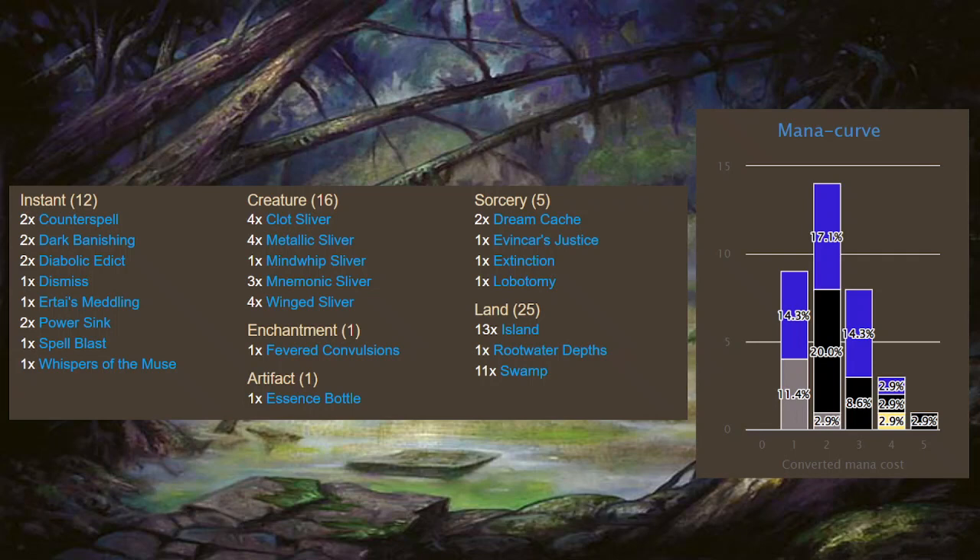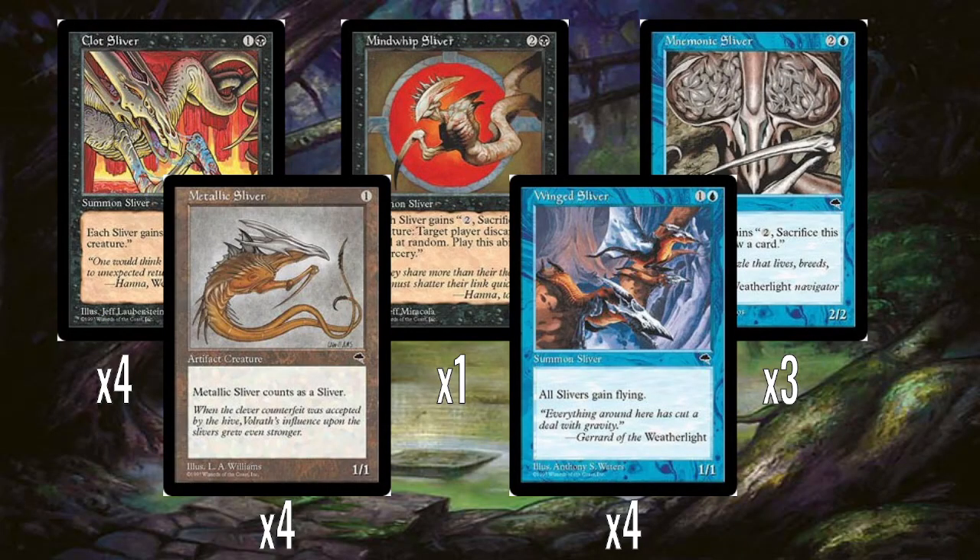The mana curve is off to the side here. As you can see, it mostly spikes around two and then eventually tails off - pretty low-cost deck. But let's get into talking about the Slivers, because that is what the deck is about. I'll be straight up: this is not a great selection of Slivers.